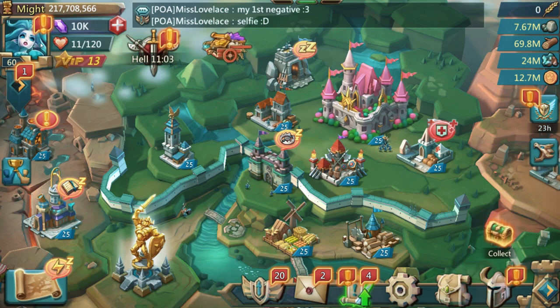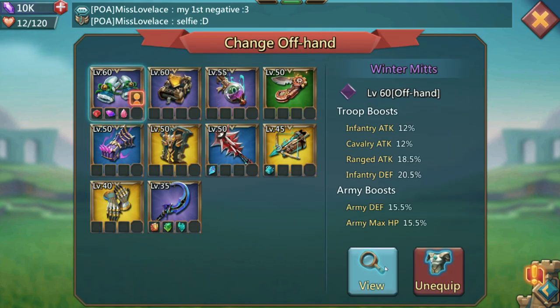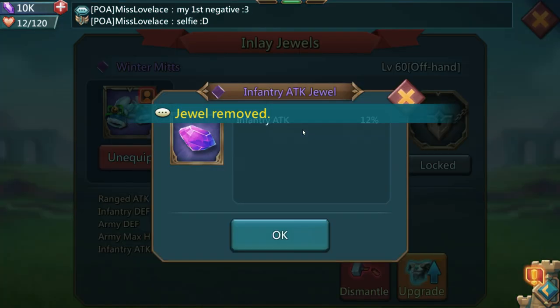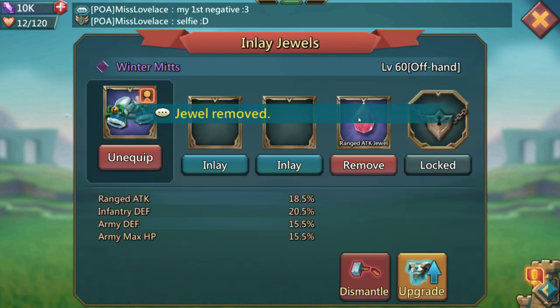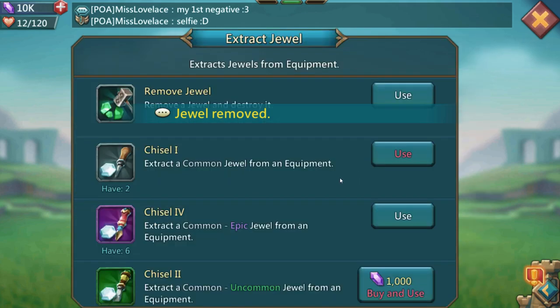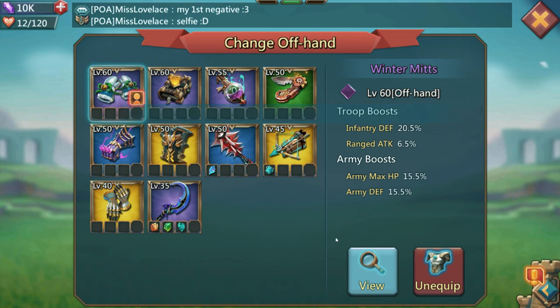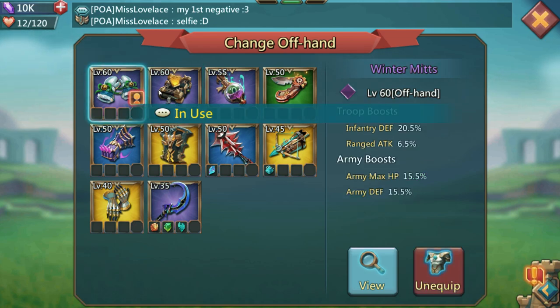It's one of those pieces of gear that people are always confused about, so I've gone ahead and set up the perfect test to try and settle this once and for all. The first thing I need to do is go use my precious chisels and take away those purple jewels, because we're gonna run this test as fair as we possibly can. You can see I've got the Eternal Codex and the Mitts here, both with no jewels.